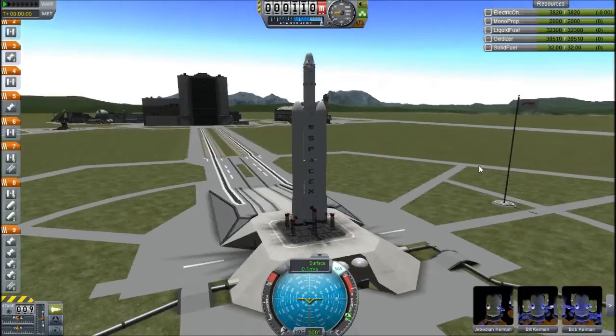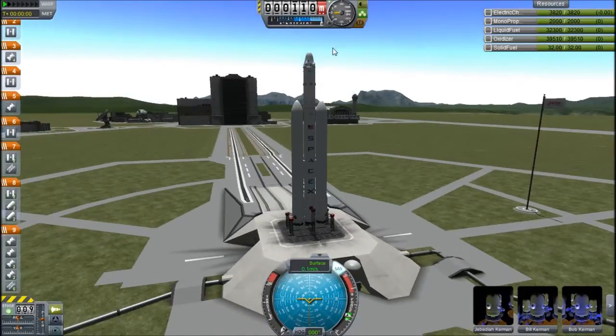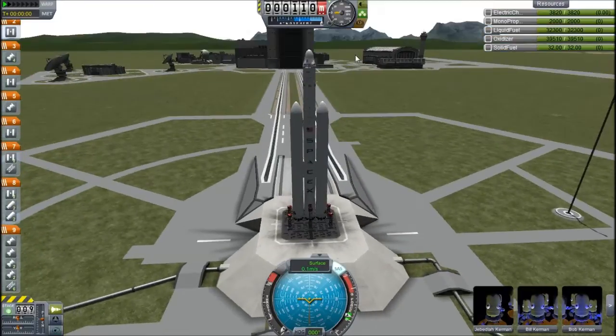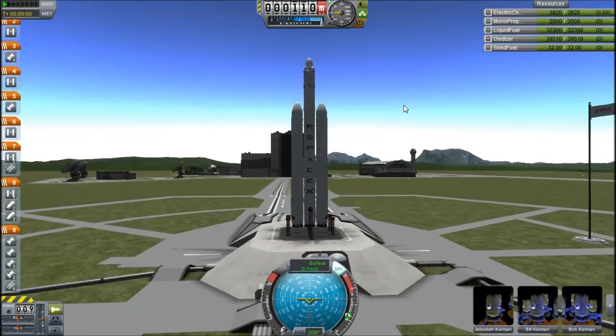The Falcon Heavy can obviously lift the most — something like 52 tonnes in real life, I'm not sure about in Kerbal Space Program. It has a huge amount of power but it's also huge in mass, so that will be its constraint. Whereas the Falcon 9 will have less power but will be lighter and may be able to do this faster. That is what this is about — a race to around a 90 kilometre orbit.